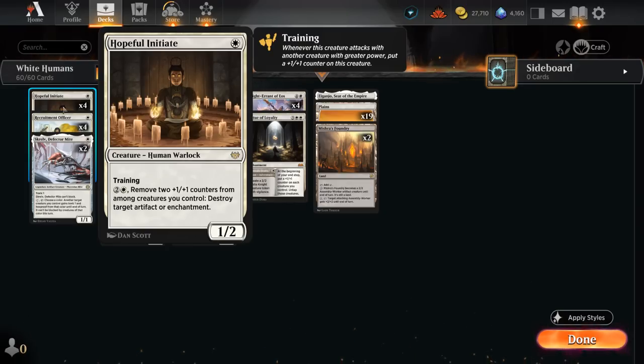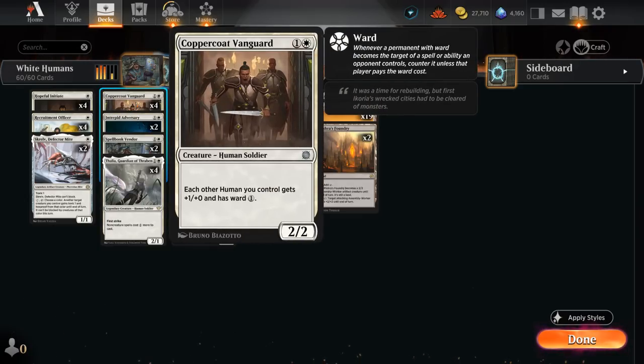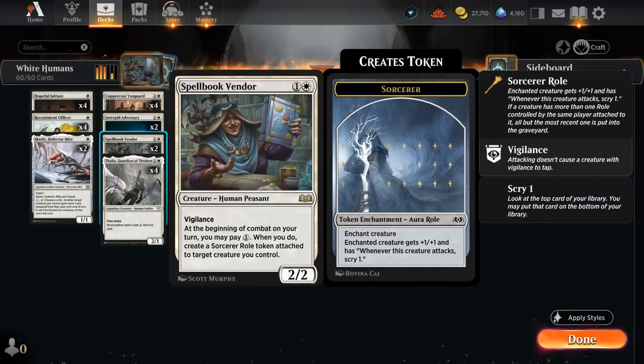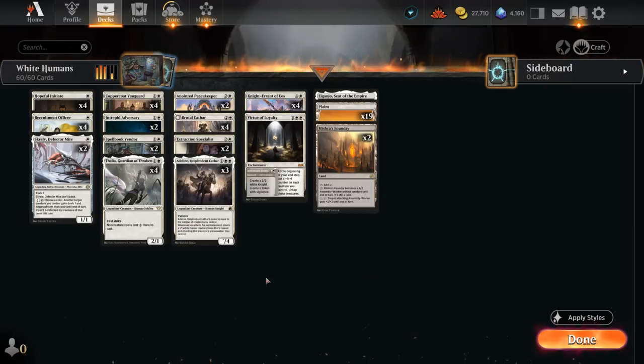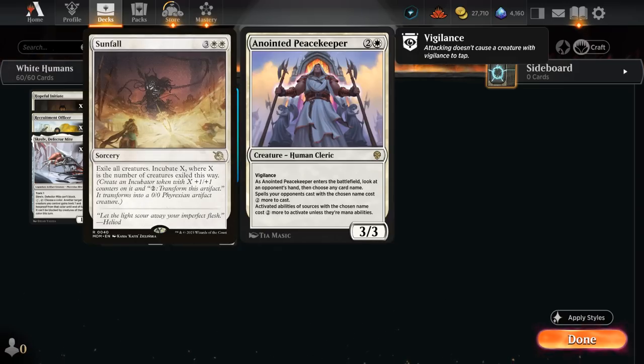Hopeful Initiate gives us an answer to artifacts and enchantments — we can train it as we attack with larger creatures. Skrelv is also very nice at protecting some of our key creatures like Thalia and Adlan. Then we also have a nice anthem effect with Coppercoat Vanguard, giving each other human we control plus one/plus one and ward one — and Vendor is also human, getting that one extra power.